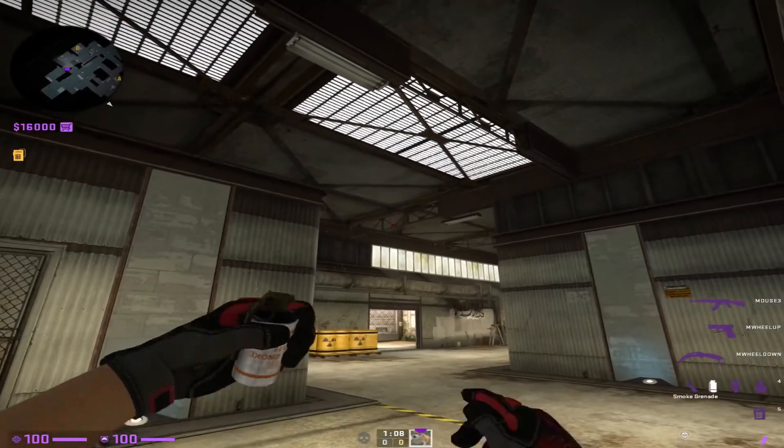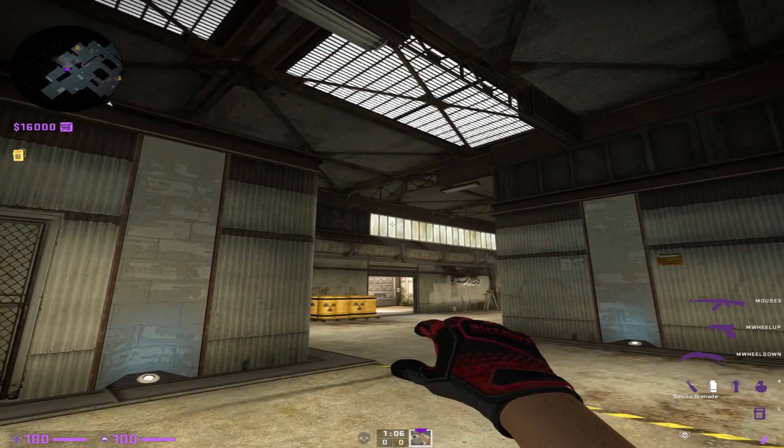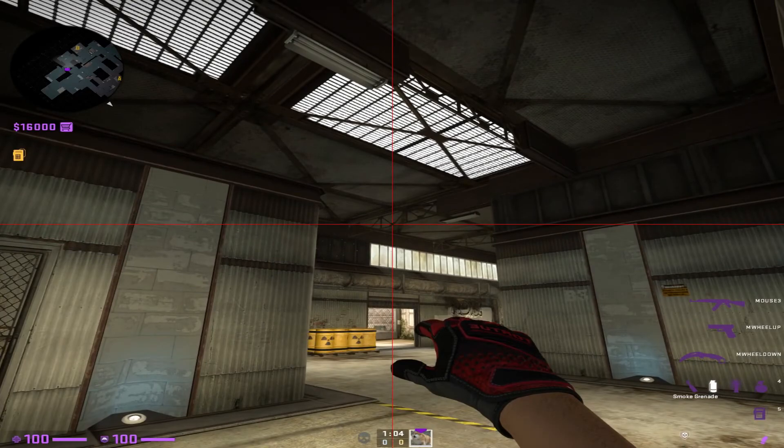So line up on this line right here. You're gonna hit the middle. Let me put on my crosshair. Left click, run and throw.